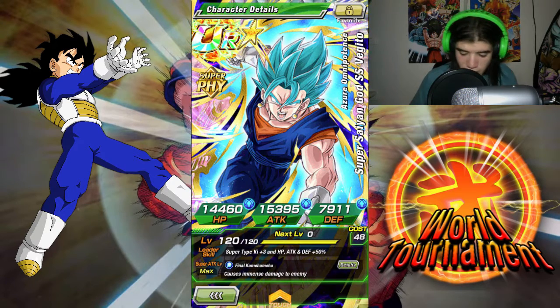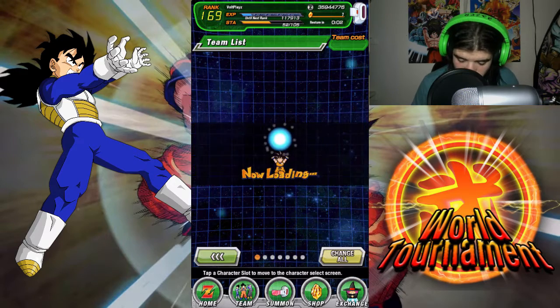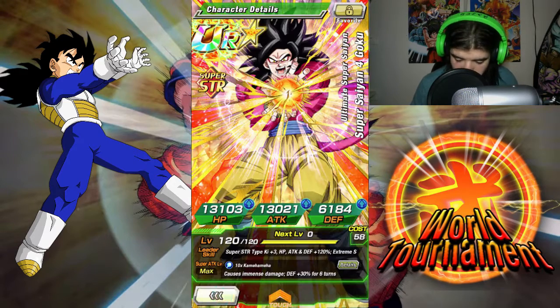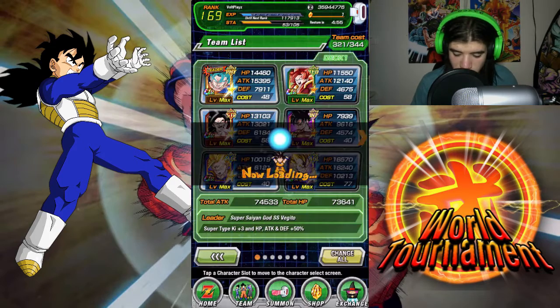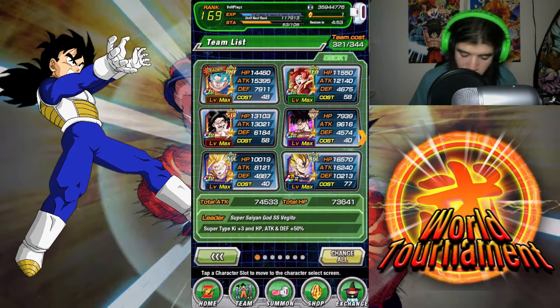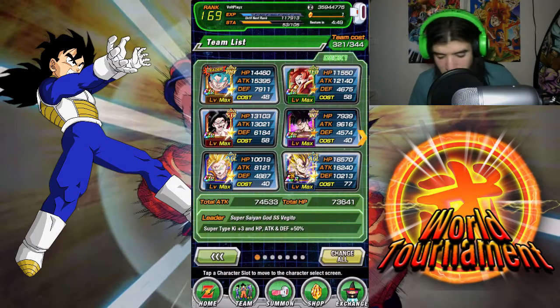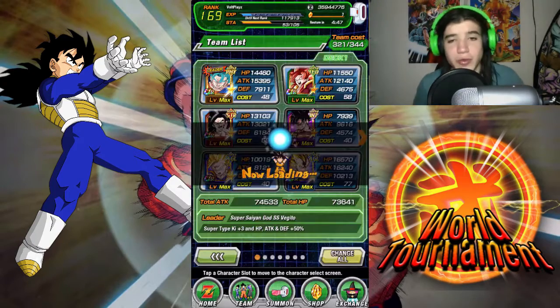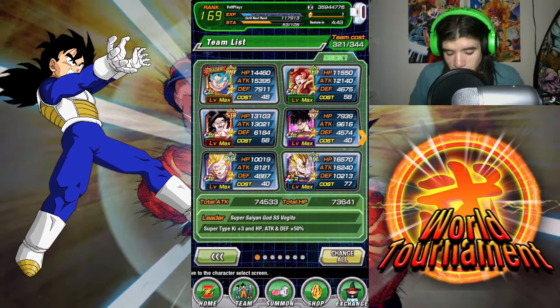The two Super Saiyan 4s both have the opportunity to counter, and I have both their skill trees activated, so there are possibly criticals. This guy right here for support, and I just brought Ultra Instinct because I like him — he is cool and I really wanted to pull him, and I did, and I was so happy.